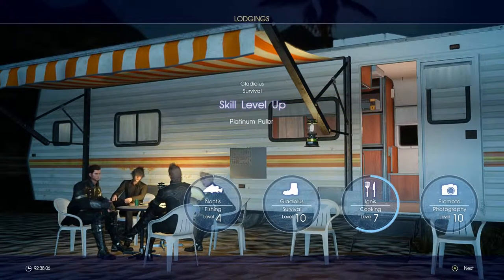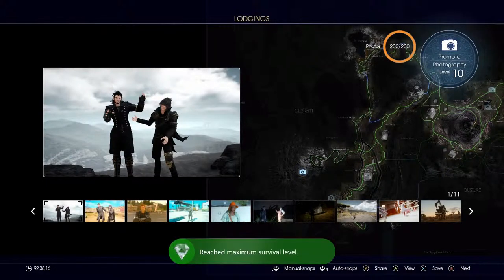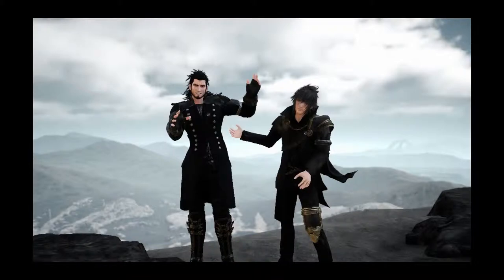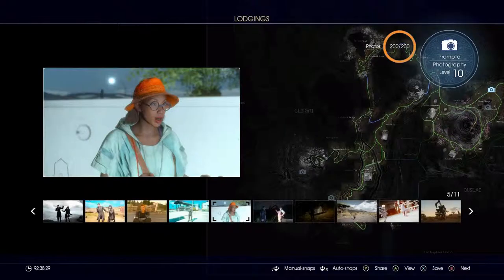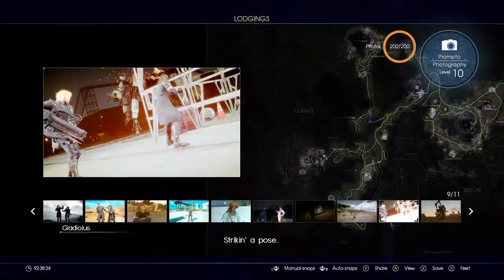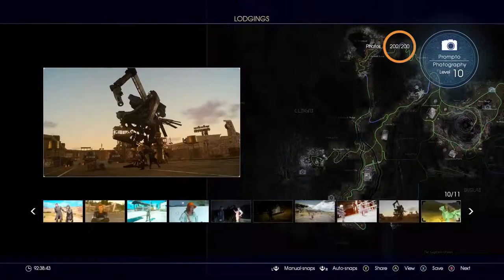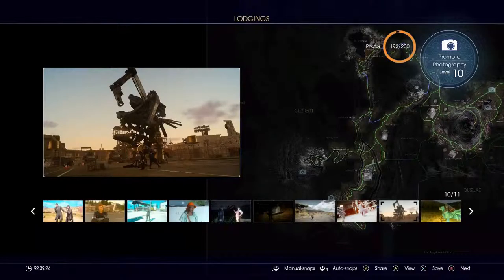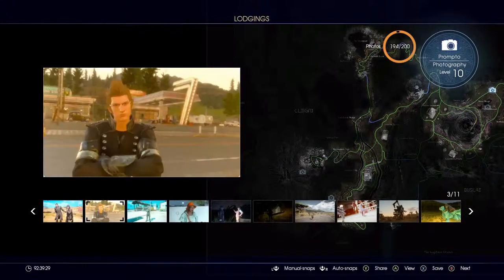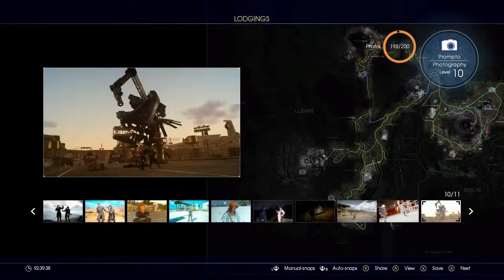Gladio leveled up — Platinum Puller! Survival Expert achievement unlocked: reach maximum survival level. That's actually a pretty cool filter — can I save it? No, I can't save it. Some of these are great looking photos — Striking a Pose! Oh yeah, that is actually kind of cool looking. I need to actually save some of these. Let me go through manual snatch real quick — we're going to save this one. Then I also want to save this one, and this one as well. Sorry about that, I wanted to go through the photos and save a few of those.